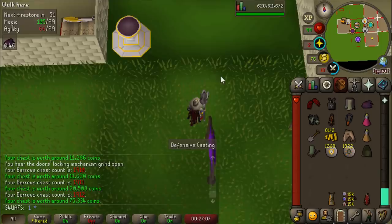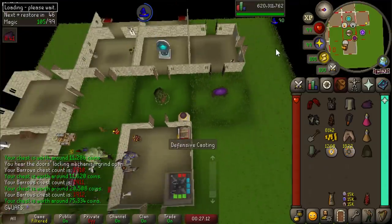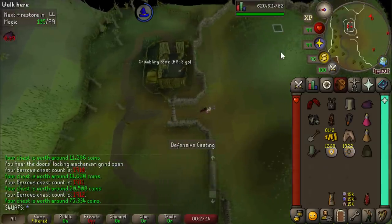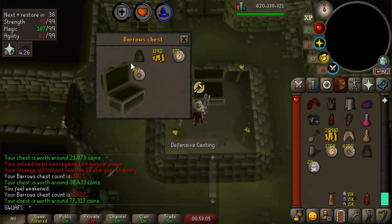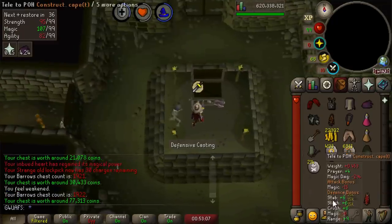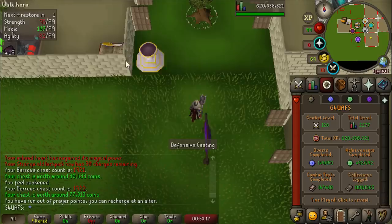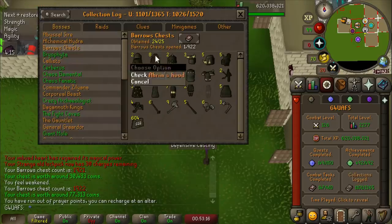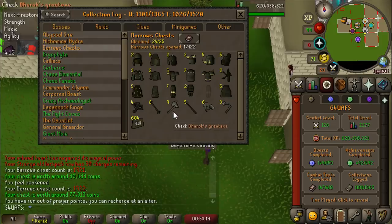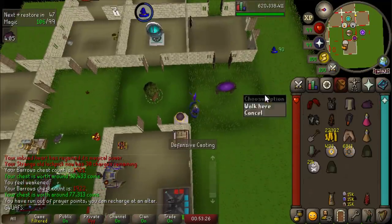This is like our eighth or ninth item we've gotten so far — we're getting halfway to the rate since there's 24 barrows items. It's like a 1 in 24 chance of getting the legs every time we get an item. Three Ahrim's Hoods in under a 24-hour period — how many Ahrim's Hoods do I have now? Eight! We have eight Ahrim's Hoods. They're almost caught up to my world record nine Dharok's Great Axes. Not actually a world record — there are some crazy people out there that have done like 10,000 barrows chests. But we've got a competitor.